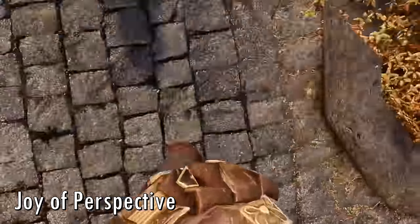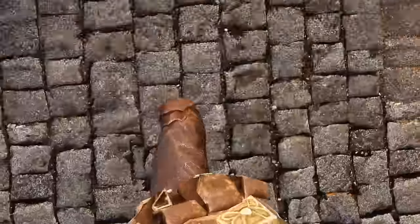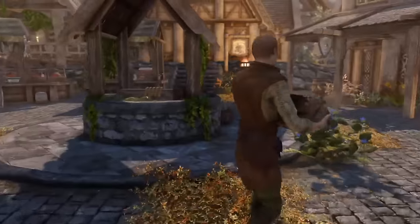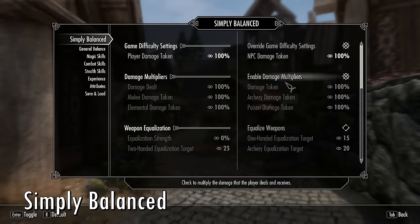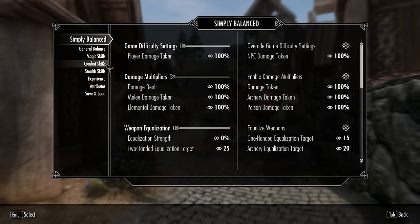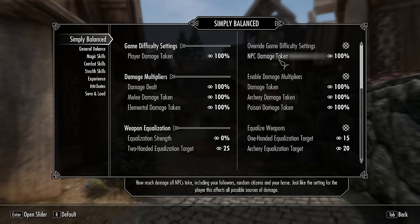Joy of Perspective is an outdated mod that lets you see your character's body in first person, and sometimes it doesn't work, but it gets used anyway. Simply Balanced gives you a mod menu where you can tweak almost all the different components of combat, magic, skills, potions, and even aspects of leveling.